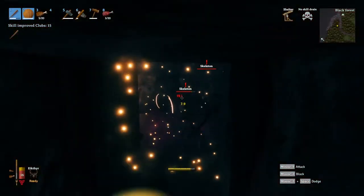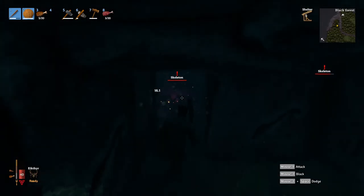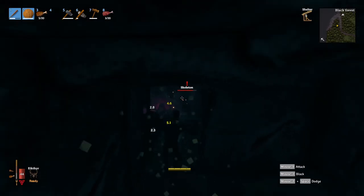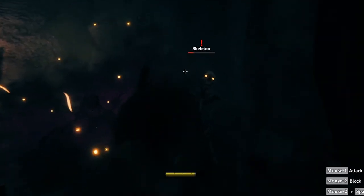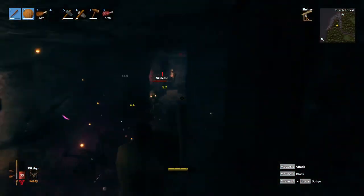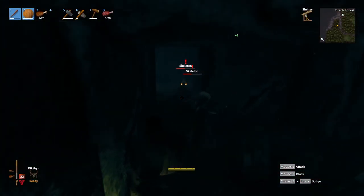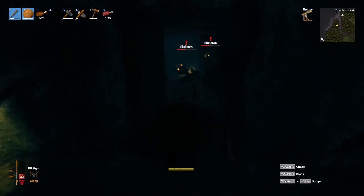We've got a skeleton spawner here. Once again I'm just going to use the same strategy and take them down one by one — step back, go in again. If you ever see a skeleton get stunned like this, make sure you go straight back in and get a couple more hits on them. Another one quickly spawned in — I'll try and get a couple hits on the spawner while I can. There we go, that's gone. Now more skeletons can spawn in on me, so I need to take these down. Just keep back, keeping your distance, striking when you can.